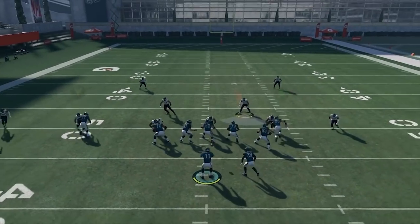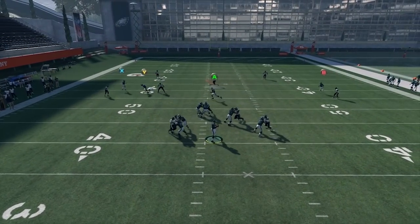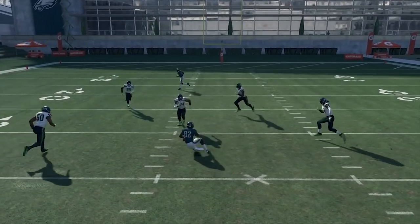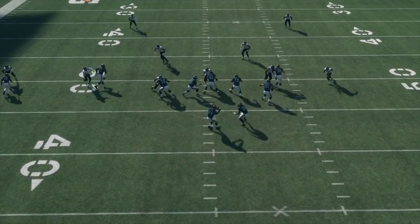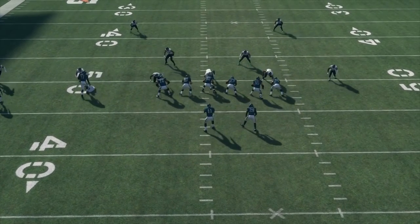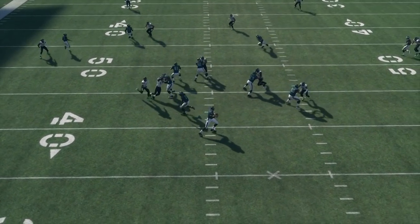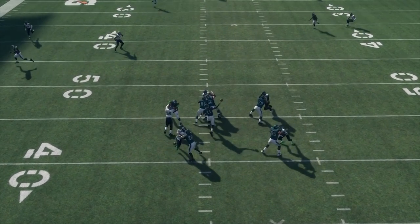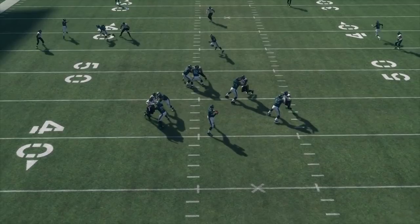That way both these DBs are accounted for. My right tackle takes the DB on the right, and because I ID, my running back shoots out to the left and stonewalls that DB on the left. So that's mainly what I like to do — they give me plenty of time in the pocket. Hopefully your offensive line holds up and you can make a play downfield. You can hit a slant, a drag, a post, whatever you like to use to attack cover 2.